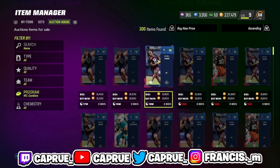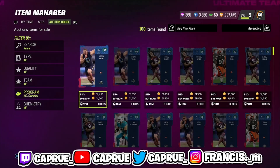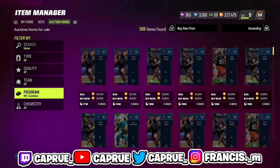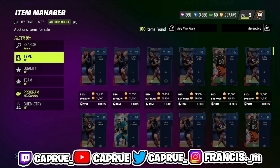You guys want to just look at the prices right here. 90 overalls is the cheapest — it's $31K right here. This is how people filter. So you want to try to get these cards for about $26,000 or cheaper, and we're going to find out right now how easy that is.